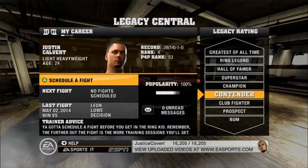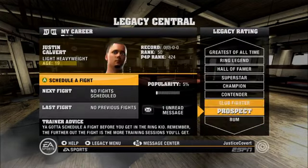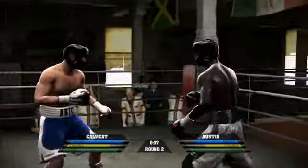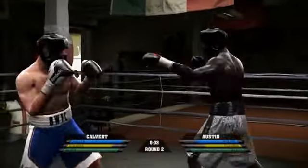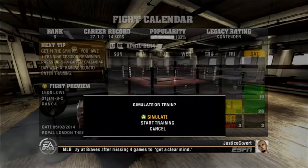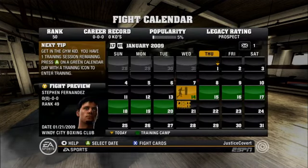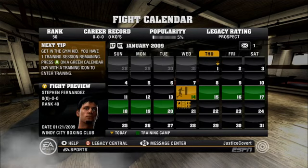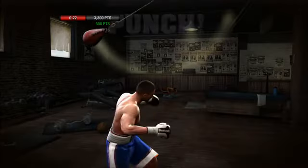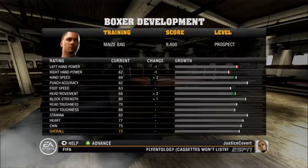The road to being recognized as the greatest of all time is long, which is a good thing, save for those occasions when obstacles on the road seem unnecessary or are just a result of bad design. Legacy mode fighters are 19 years old and mediocre at best when their careers get underway, and because they age and must ultimately retire, you have only a finite amount of time to achieve your goals. The only way to improve your fighter between bouts is to train, and the number of training sessions you get is determined by how far apart the fights are. To fit in the maximum three sessions, you need to schedule your fights a full six months apart — which would be fine if your fighter wasn't growing old in the meantime.